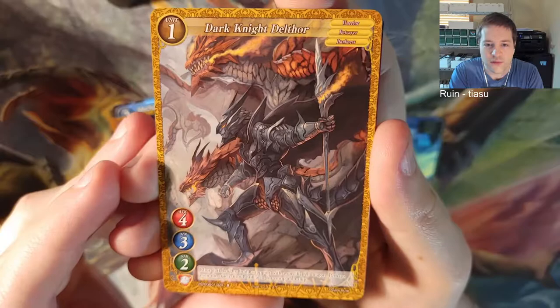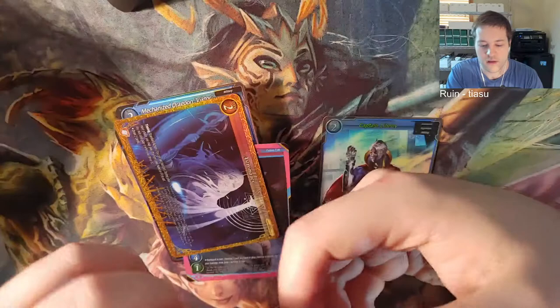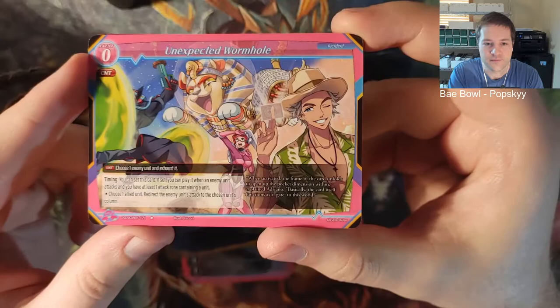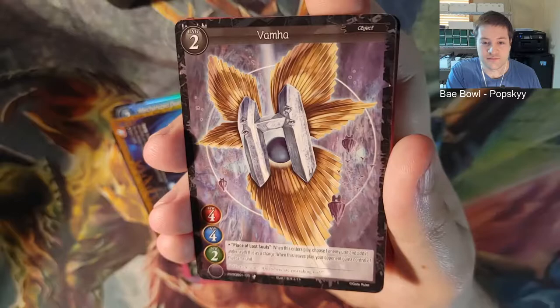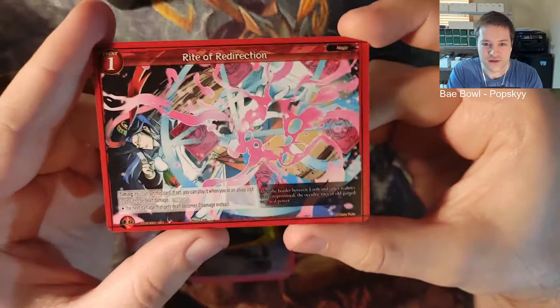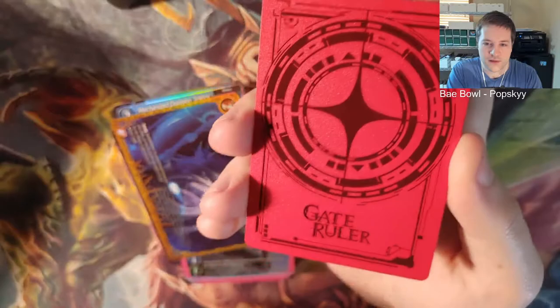Dark Knight Delthor. Cosmic Explorer. Lycanthrope Alpha. Getting to some newer ones. Expected Wormhole. Vama - it's the letter H with a bunch of hair, I don't know what that is. Rite of Redirection. I don't know if I showed the back of the cards - it's cool, it's textured like Force of Will. A lot of similarities.